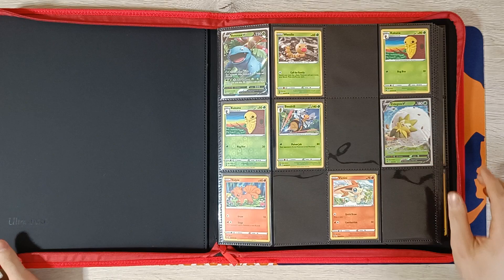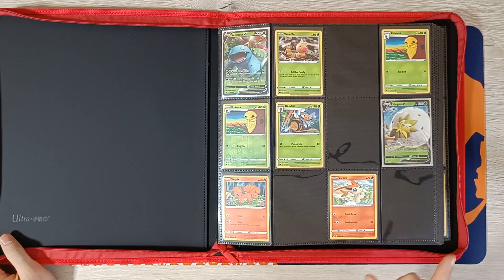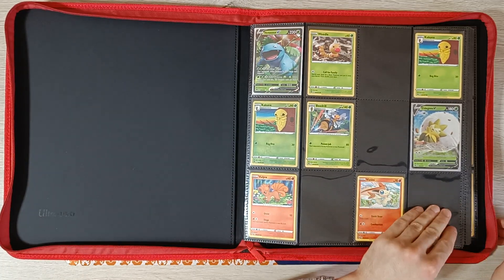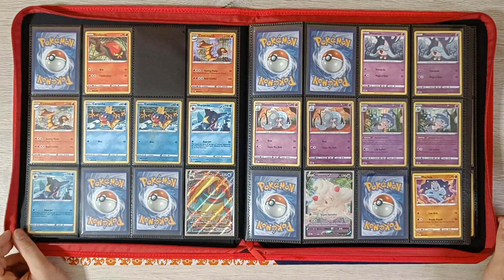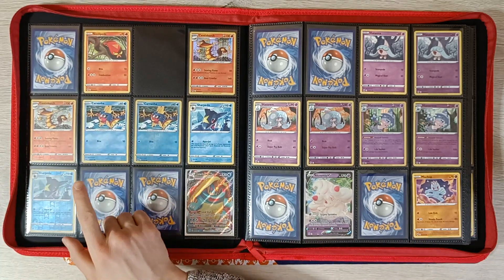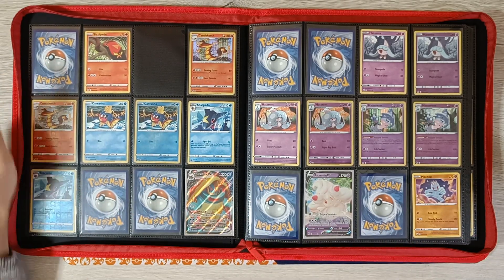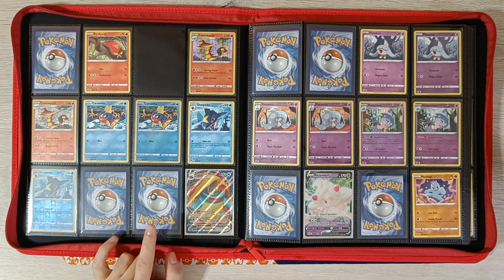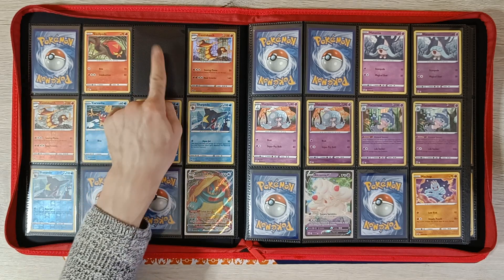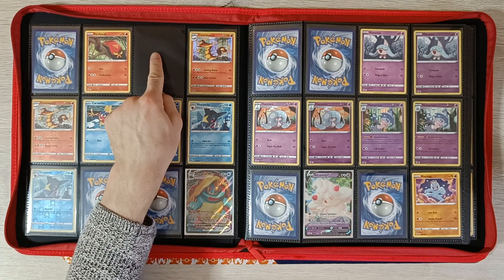We are still missing a Weedle, a Beedrill, Vulpix, and Victini Reverse. Next page we are still missing a bunch of cards — Incineroar V, Drednaw V, and Wailord V. Still need those cards. Sizzlypeed Reverse is also missing.